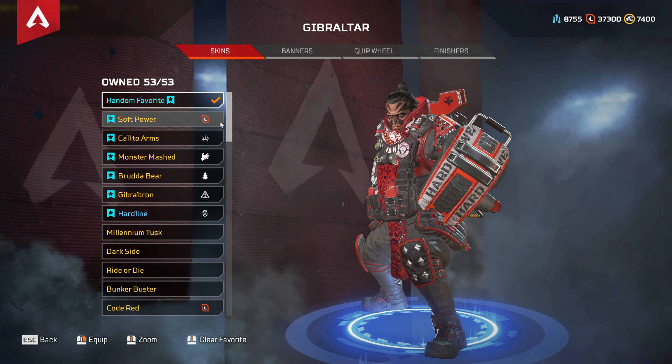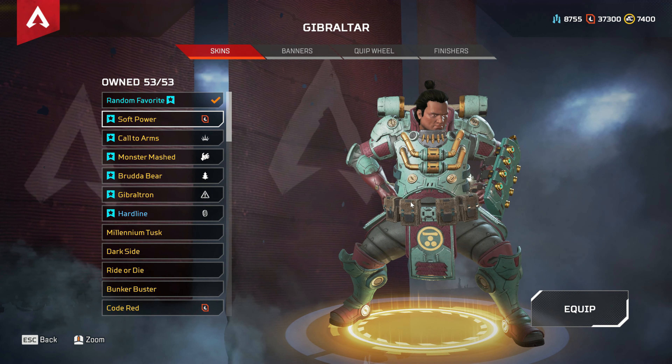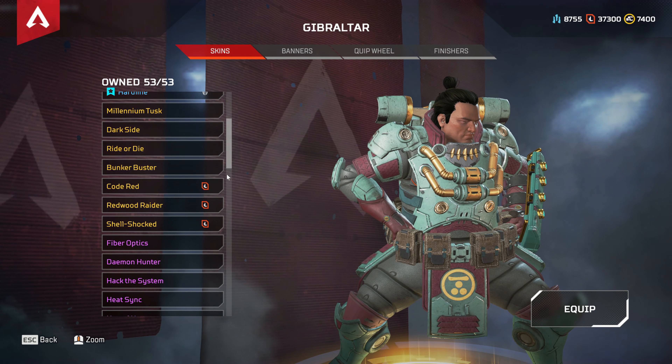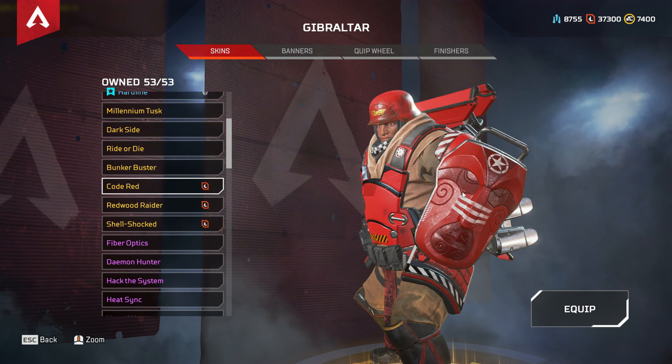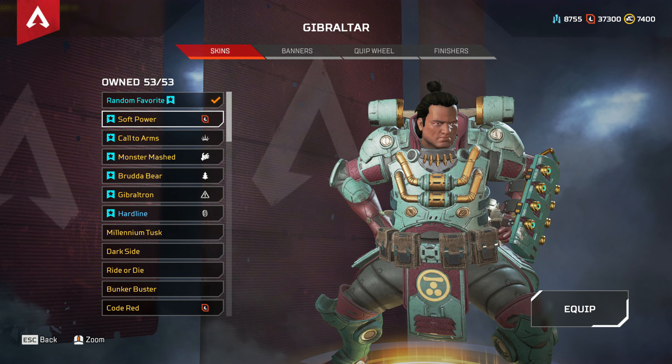Then we have Gibraltar. Gibraltar has Soft Power, considered by many as a very rare recolor as it was the very first one. Then we have three more: Code Red — I like the shield on it — then Redwood Raider, and finally Shellshocked.